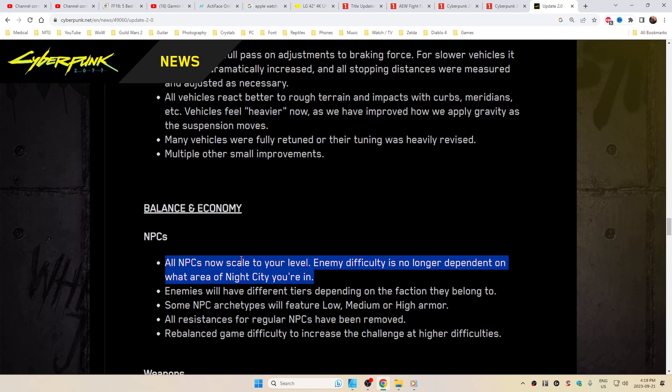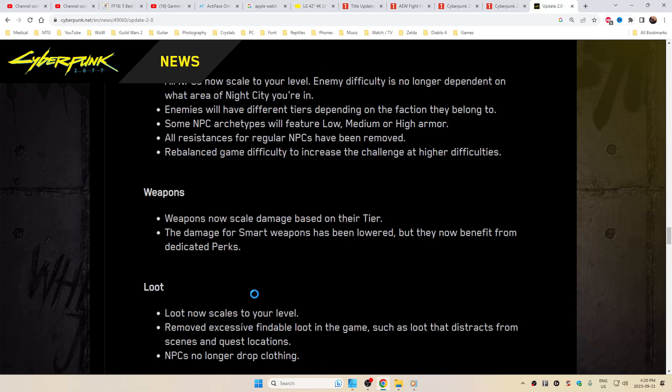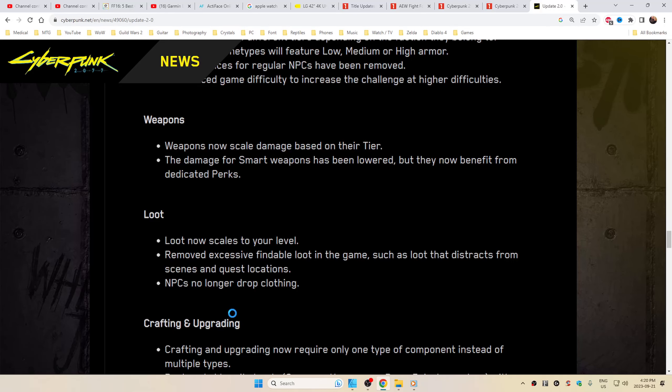All NPCs scale to your level. Enemies will have different tiers depending on the faction they belong to, and some NPC art types will feature low, medium, or high armor. All resistances for regular NPCs have been removed. Rebalanced game difficulty to increase the challenge at higher difficulties. Weapons now scale damage based on their tier. Loot now scales to your level. Removed excessive findable loot in the game, such as loot that distracts from scenes.